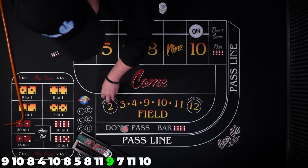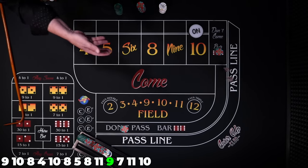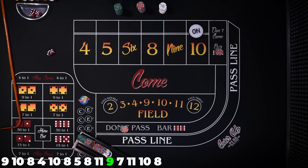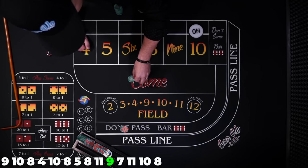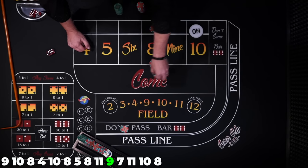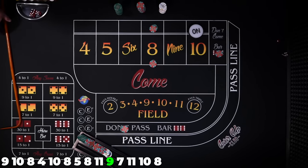Let's go ahead and make $30 in the don't come and see where it moves. Eight easy — let's travel behind the 8. Dealer, place my 8. We'll get $30 one more time in the don't come and try to get that third point in the blender.